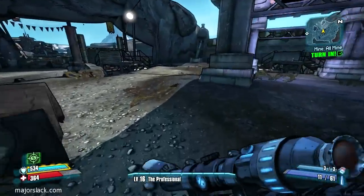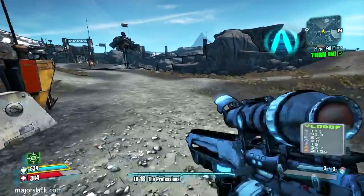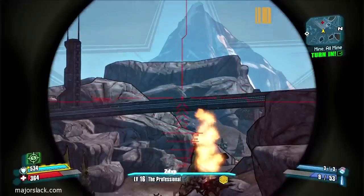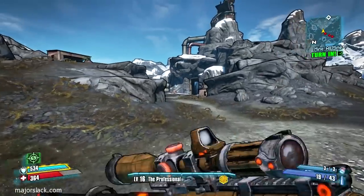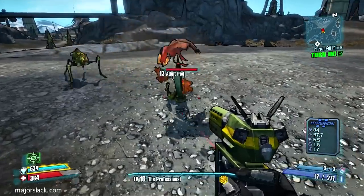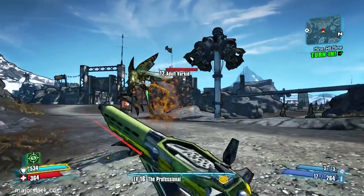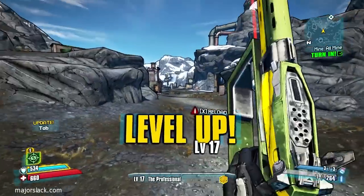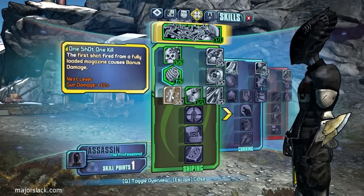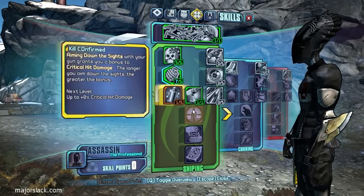Done looting — that is it. We go over to Tiny Tina to turn in the mission. She's going to give us another mission — the Pretty Good Train Robbery. This is an excellent mission; if you want to make a ton of cash, do this mission. Down you go, timber. We leveled up — thank you. I'm going to put one point into this one here — One Shot One Kill: the first shot fired from a fully loaded magazine causes bonus damage. Yes, I want one of those, and I'm going to max that out and then continue down this skill tree.